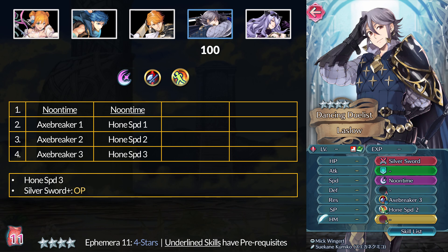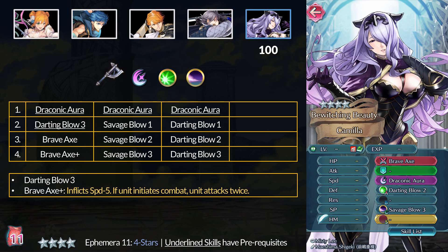For Lazlo's skills, at 4 stars you can get Noontime and Axe Breaker 3. You can use that to quad axe units with Ninja Haar or his Wyvern Katana. At 5 stars, you can get Hone Speed 3, but that's on other 4-star units. You can also get the Silver Sword Plus - the most OP weapon in the game. Last up is Camilla, non-ninjified. At 4 stars, you can get Draconic Aura and Savage Blow 3, which still has its uses for AOE chip damage. At 5 stars, you got Darting Blow 3 but that's on a lot of other 4-star units. You also have the regular Brave Axe Plus, but if you wanted to trade some defense and res for speed or damage, we have two Ninja Brave Axes on Ninja Hana or Shamir in the Hero Grail pool - I would suggest using those instead.